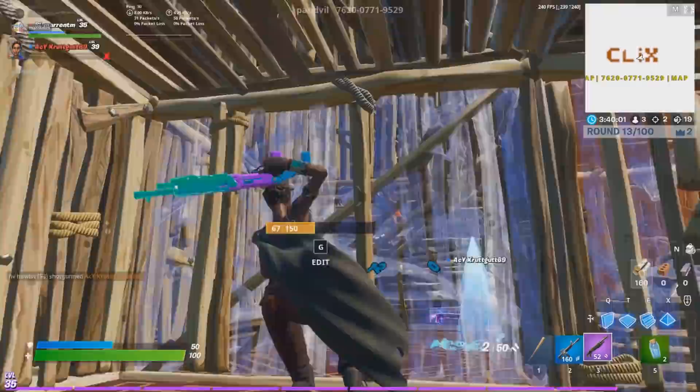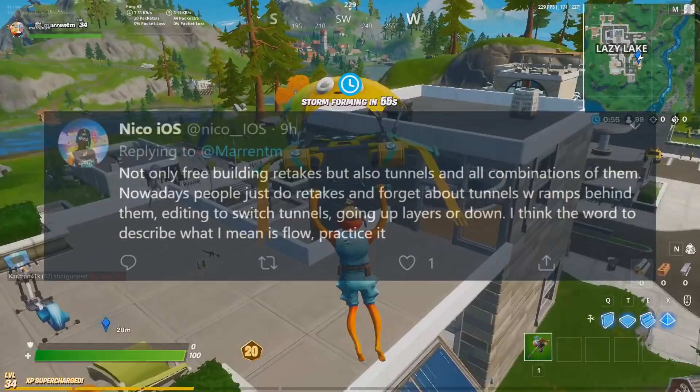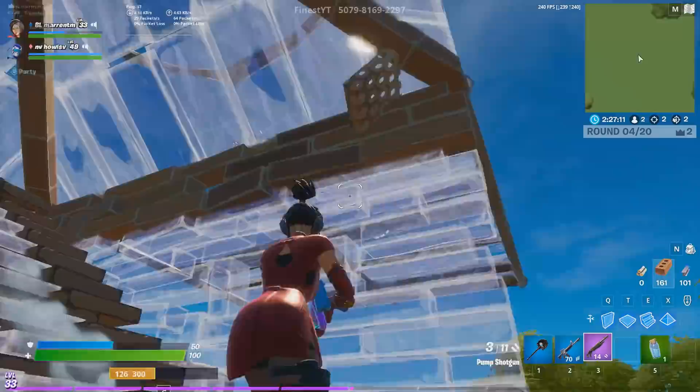Moving on, in the same post, Naiko iOS — and yes, this might be a mobile player — had a really good comment. He said: not only free building retakes, but also tunnels and all combinations of them. Nowadays, people just do retakes and forget about tunnels with ramps behind them — editing to switch tunnels, going up layers or down. I think the word to describe what I mean is flow. Practice it. And honestly, this is incredibly well said and written by Naiko iOS.